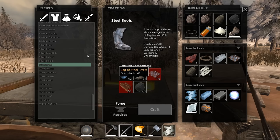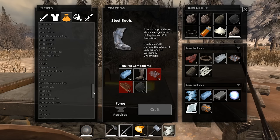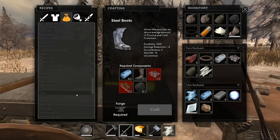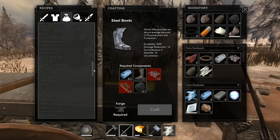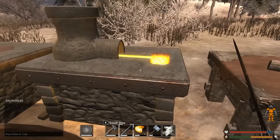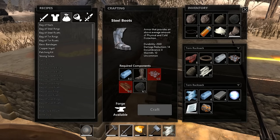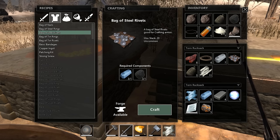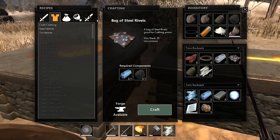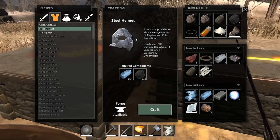We need one more bag of steel rivets. Steel rivets require - where are they? Steel rivet. Why is it not showing? Oh - it's because I'm not close enough to the crafting station. Yes, here we are. Steel rivets. We got steel rivets - that's good. Now we can make steel... oh, we can make a steel helmet too! We already got a decent helmet though, so I really think we should concentrate on what we have.